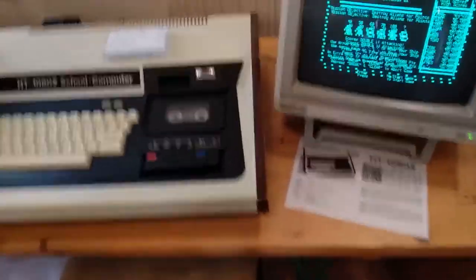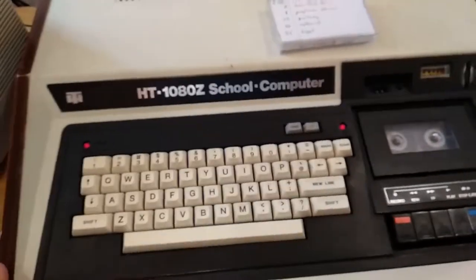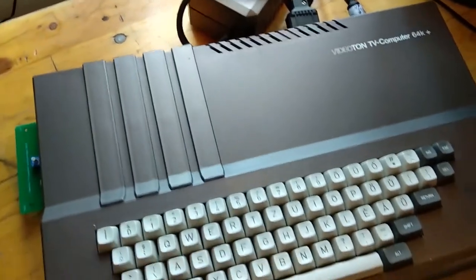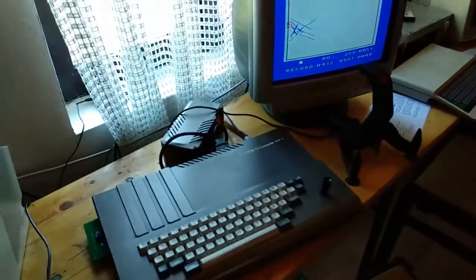Before the games section, just take a look at these computers as well. This is a school computer, the HB 1080Z, with a tape cassette recorder. And here you will see some of the Spectrum Plus computers as well. I tried this joystick here, but these are just really ancient machines for me, though they are super cool. I think it's some kind of vector graphics here for the RGB era. And this Enterprise machine as well, and these are the older Commodore machines.